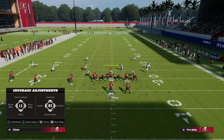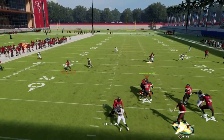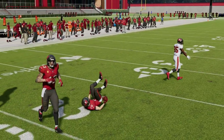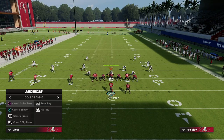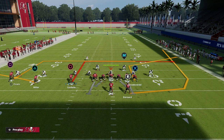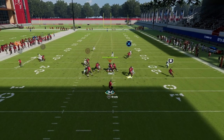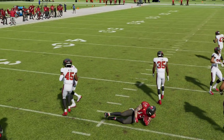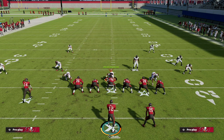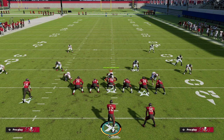Against Cover 2, putting the receiver on a smart-route dig is very effective — you can see how he sucks that vertical hook inside, which is a great feature of the dig. If you know it's man coverage, double in routes are really effective and work great in Madden 23 as well — just make sure to cut them off. This concept spreads and spaces the field in a way that makes it almost impossible for the defense to stop everything, allowing you to read the defense and attack whatever they give you.